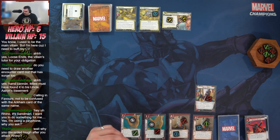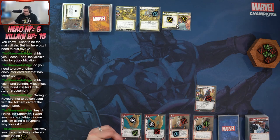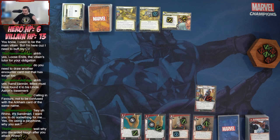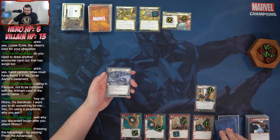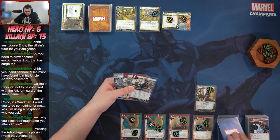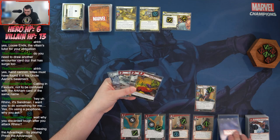We'll toss a Press the Advantage to deal two damage to Sandman. I think I could have done that better — I could have pressed the advantage on Sandman first and then overkilled with four using the Hand Cannon, but whatever. We ready and draw. We've got Crew Quarters (a little late for that), Web Shot, Swing In, Drop Kick, and a Genius.